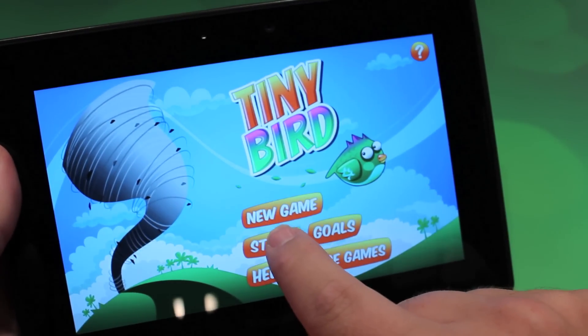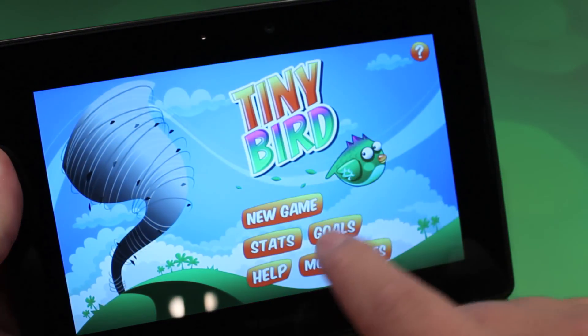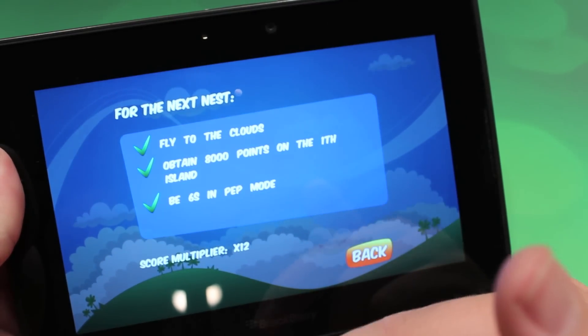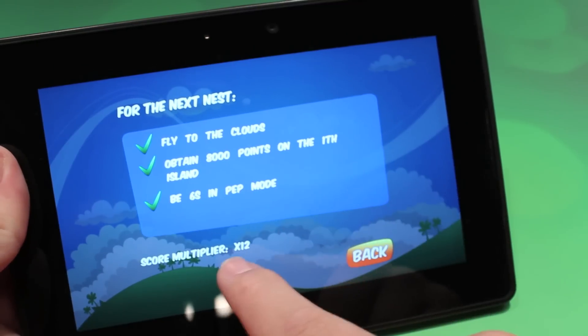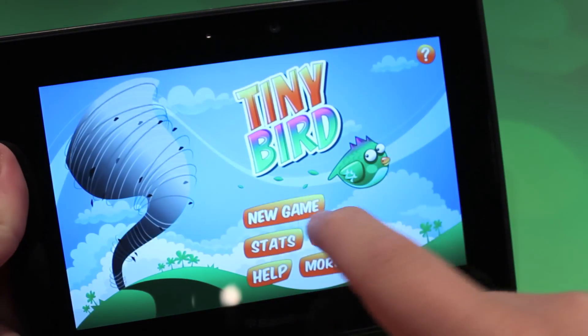So: stats — you can see how far you've gone; you can go back to the menu; and goals. Goals is the big one — this is where you complete things for unlocking different multipliers. Right now my current multiplier is 12, so each point I get will be multiplied by 12. But if I complete these various goals, it will increase higher and higher.